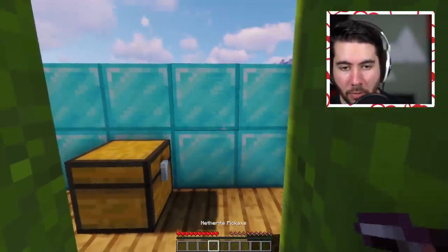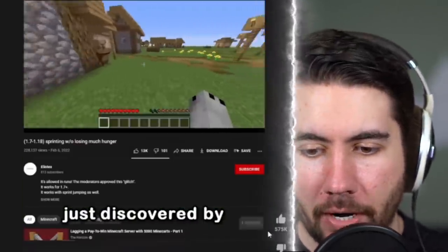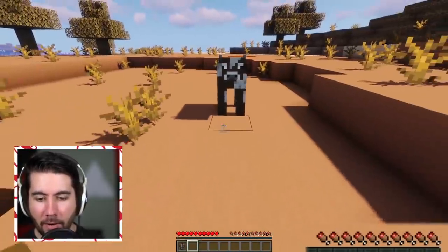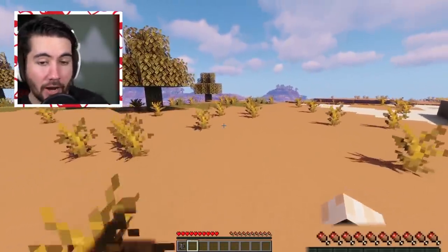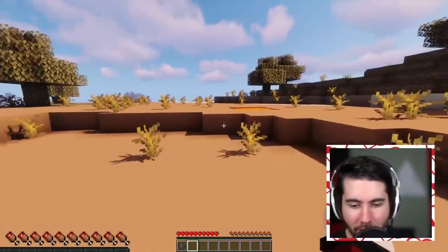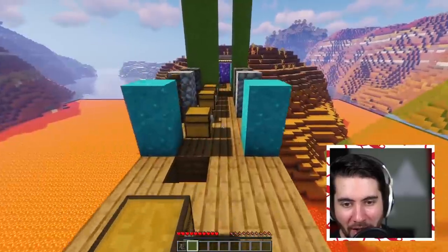Our next item is a netherite pickaxe, and we got a full row of diamond blocks — we can probably make full diamond armor. One of the biggest Minecraft glitches ever: if you simply hit a mob while holding your sprint key and keep sprinting, you won't lose any hunger. So we have a cow here, we sprint and punch it, and keep sprinting. We're on hard mode right now and we're not losing any hunger. It's kind of low-key working. We've been sprinting a long time. This one is confirmed real — if you're doing a world record, you've got to use this hack.